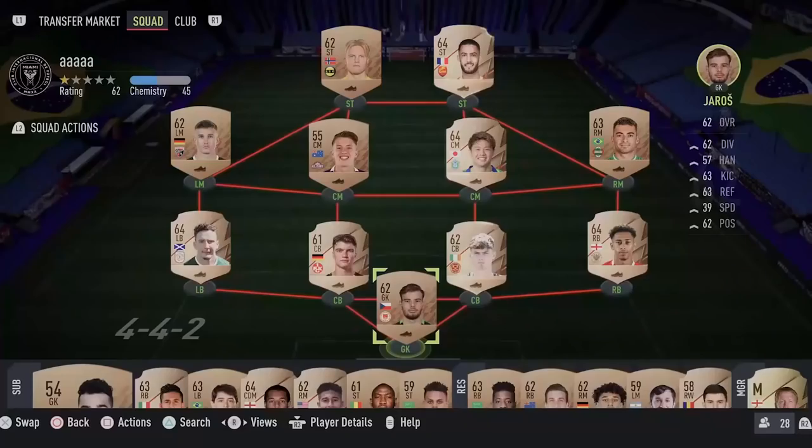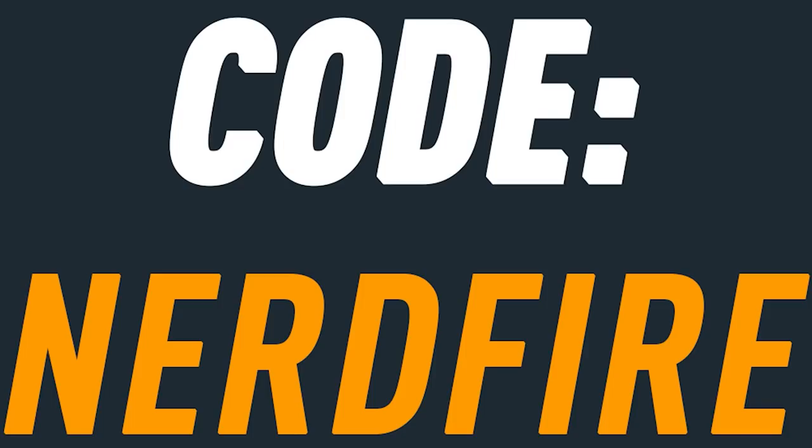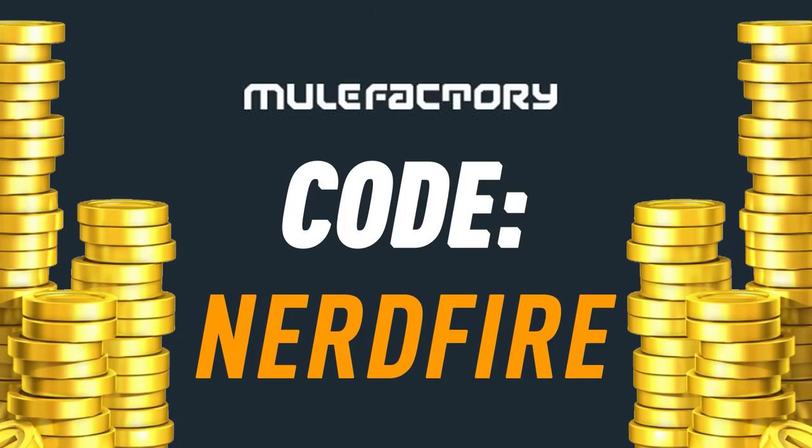Pre-Black Friday is here with the Best of Team of the Week Team 1 — let's open up some packs and see what we can get. If you want to kick-start your FIFA 22 team, head over to movefactory.com for the cheapest, safest, and most reliable coins, and use code NERDFIRE at checkout for five percent off your order.